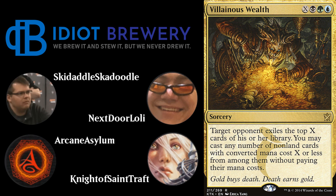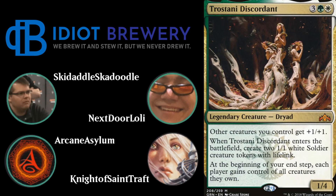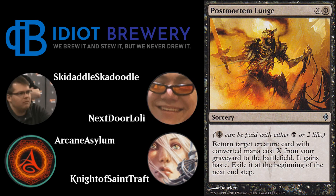The win condition is Villainous Wealth — X black green blue sorcery. Target opponent exiles the top X cards of their library; you may cast any non-land cards with converted mana cost X or less from among them without paying their mana cost. Generally you generate about 63 infinite mana, Villainous Wealth them for about 60, leaving them with only lands in their library, and they rage scoop. The deck's comedically bad matchup is any deck playing Trostani.